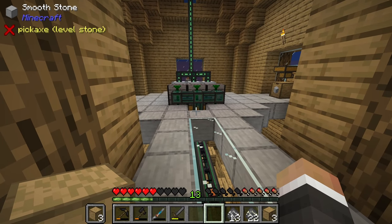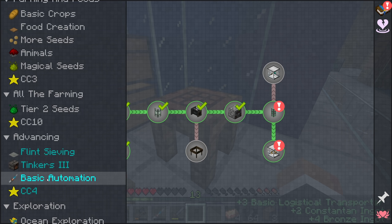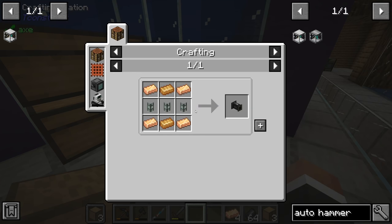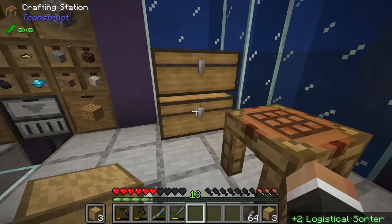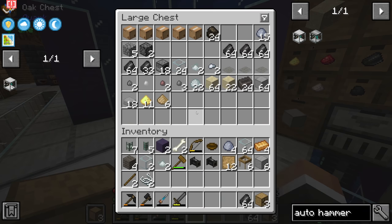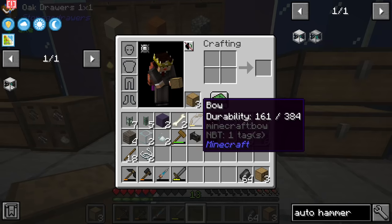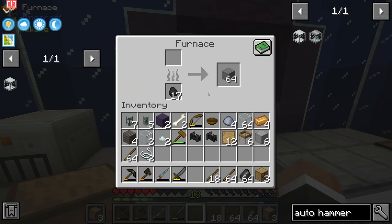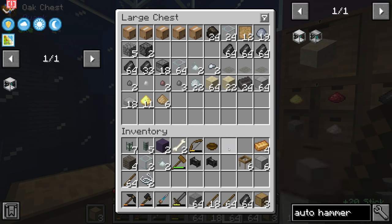Now that we have all that set up, one of the last quests on the basic automation page is to make an auto hammer. We should be able to do this fairly easily - we're missing one logistical sorter and one more compressed stone hammer. Let me grab some sticks and pre-smelted stone.